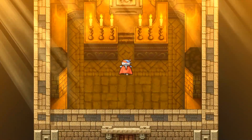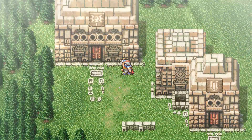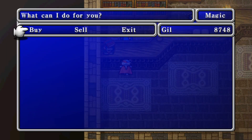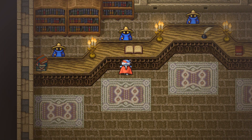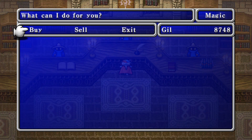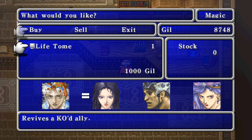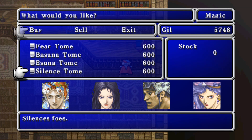This is the sanctuary — I thought it was the magic shop. This is the magic shop, and there are a lot of spells for sale: Fire, Thunder, Blizzard, Cure, Blink, Protect, Shell, Barrier, Wall, Swap, Holy — which we want at some point but don't have money for. Also Life, Sap, Warp, Teleport, Fear, Basuna, Esuna, and Silence. I should probably get a couple more Life tomes — we'll take three.